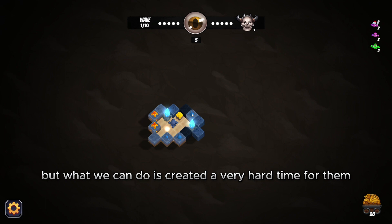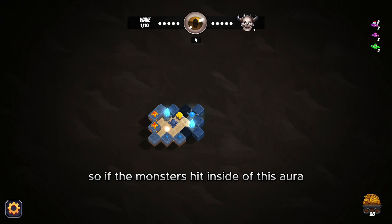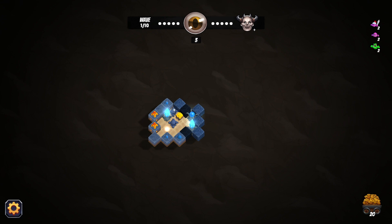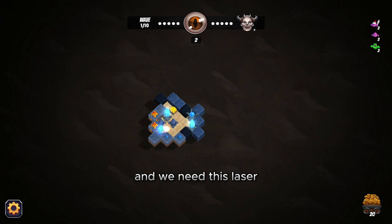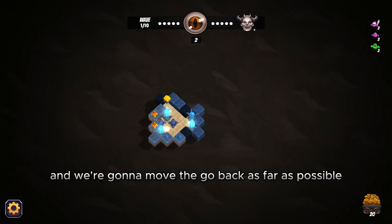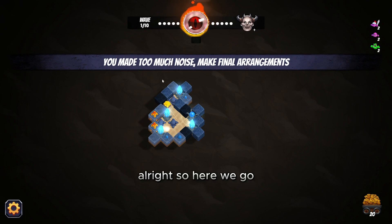What we can do is make it a very hard time for them as they come through. This is an orb — it does area damage, so if the monsters are inside this aura it will damage them. We're almost down to peak noise level, so we need to move this gold as far back as we can. I think the laser will be good here — we should be able to hit them in three different ways once they start coming.